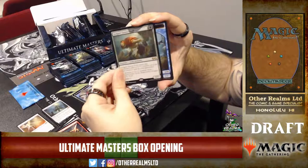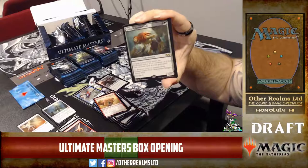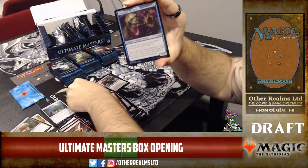Hogaak Grave Troll — excellent dredge card. From a limited standpoint dredge is very strong, but unfortunately this card has been banned in Modern — banned, unbanned, and then banned again. I have the original printing. And the foil is Deranged Assistant, so we have three Deranged Assistants in two packs.